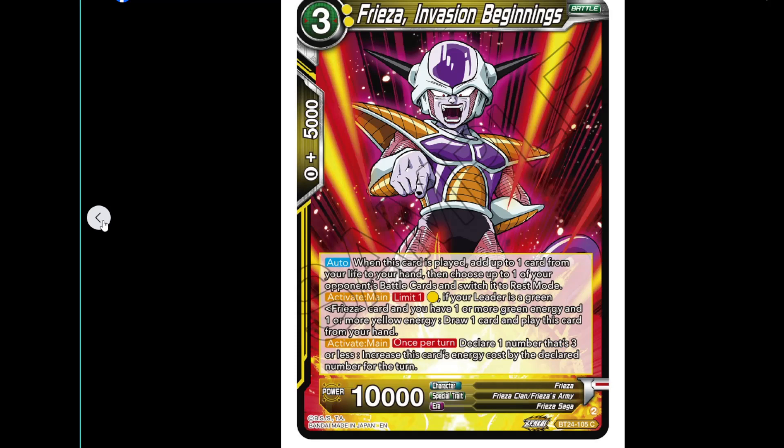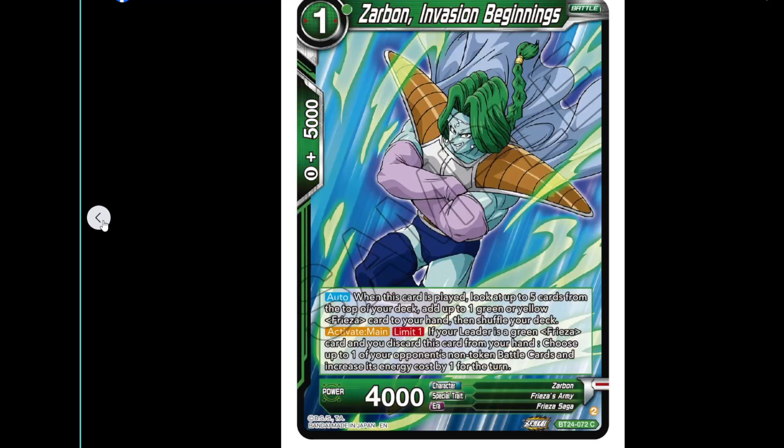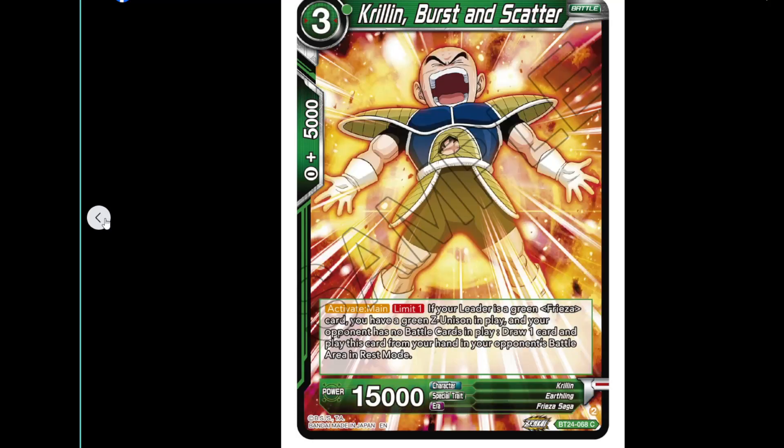The one-cost Zarbon has 4k power. Auto when this card is played: look at five cards from the top of your deck, add one green or yellow Freezer to your hand, then shuffle your deck. If your leader is green Freezer and you discard this card — with no restriction on cost — choose up to one of your opponent's non-token battle cards and increase its energy cost by one for the turn, just to make it easier to do your Successor play.